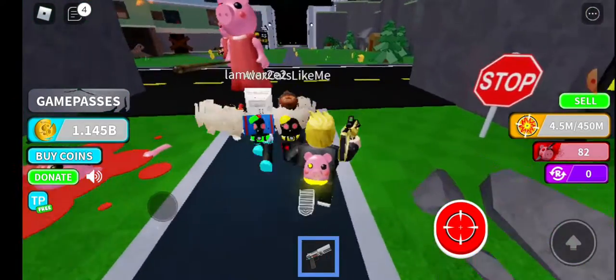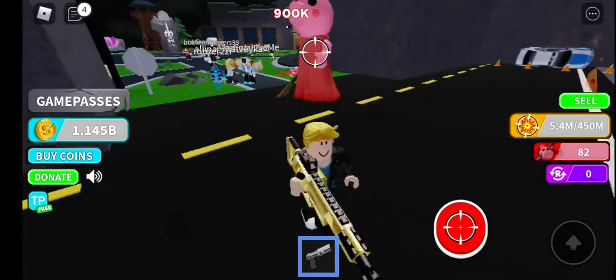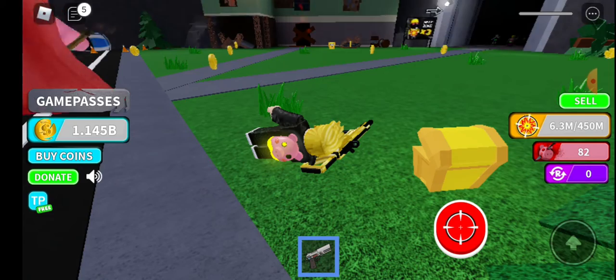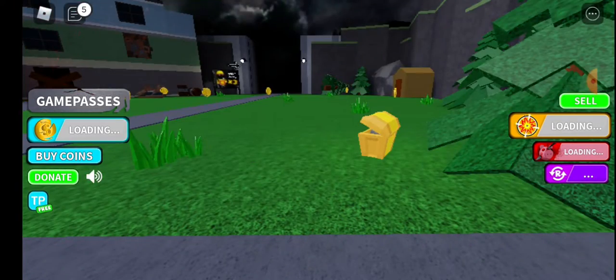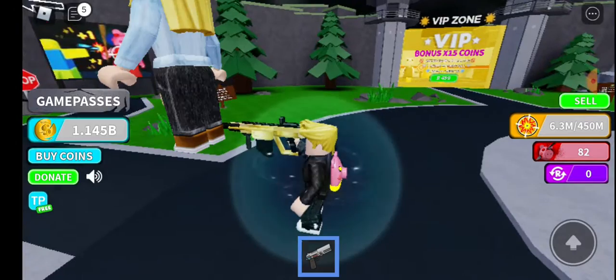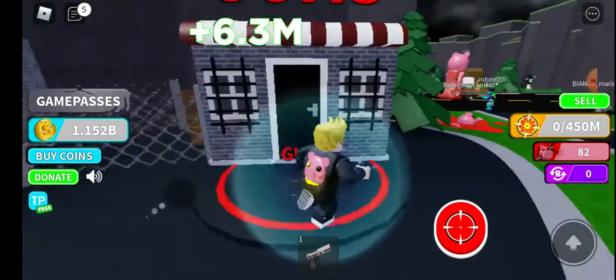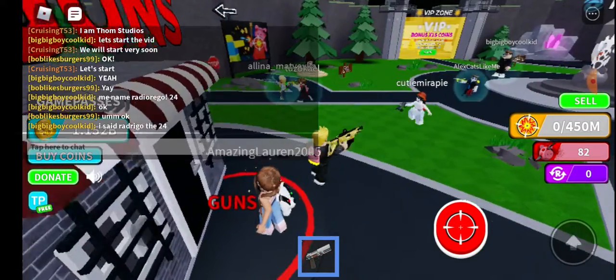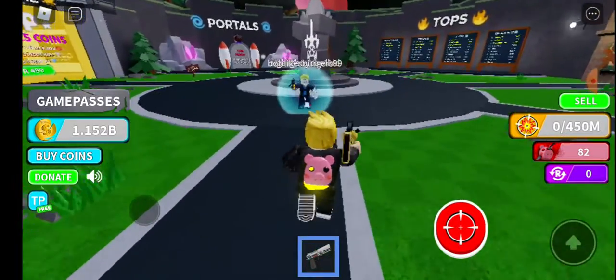Basically how the game works: there are different zones. You press the red button and shoot Piggy, and then your backpack will start getting full. Then you sell, but the piggies can kill you. You sell and get money, and with your money you can buy new guns and backpacks. That's basically the game.